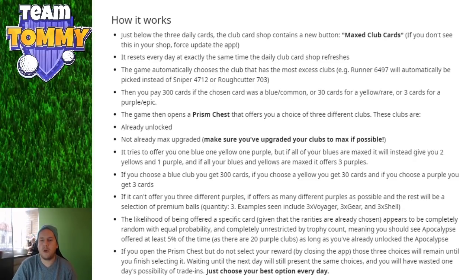If you open the prism but do not select your reward by closing the app, those three choices will remain. However, waiting until the next day will waste one day's trade-in possibility — the same choices just sit there. Always choose your best option every day. If you're not happy with the offers, select anyway. Sometimes you'll be lucky, sometimes not — that's just how it works. You cannot choose which club you trade out, so the system wouldn't work if you could.